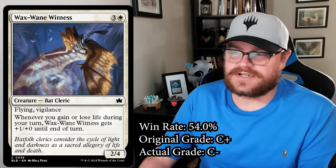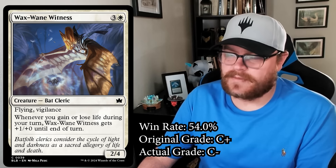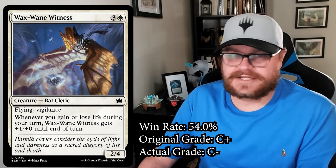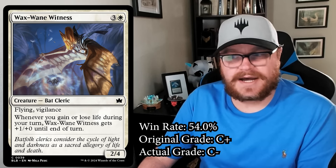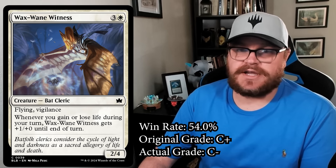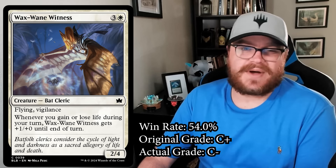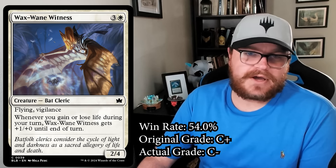There are a lot of reasonably efficient flyers at similar mana costs that can attack through it. There's also lots of removal that can kill a four-drop for two or three mana, which is a big tempo hit because it doesn't give you any value up front or when it dies. It's not unplayable — the overall win rate for 17lands users is 54.9%, and it is worse than that, but not by a lot. You're probably hoping for a better four-drop in your white decks, but it's an okay one to run. I think it's like a C-minus.